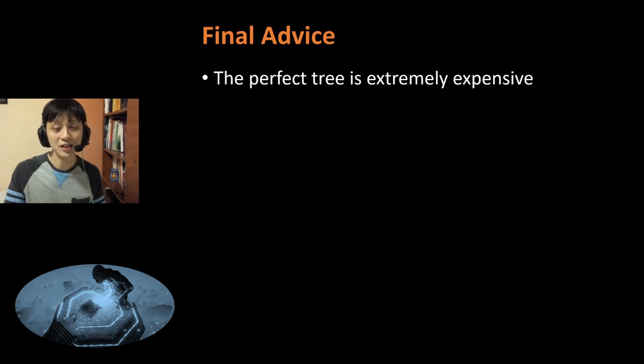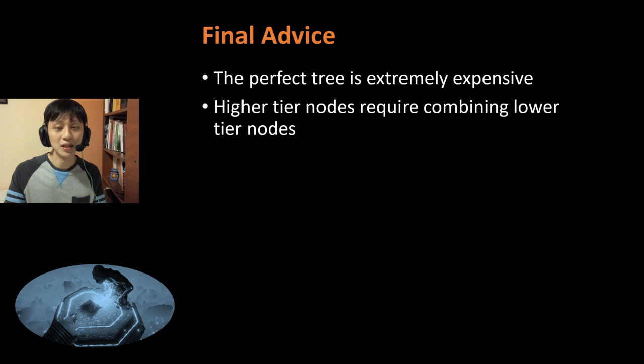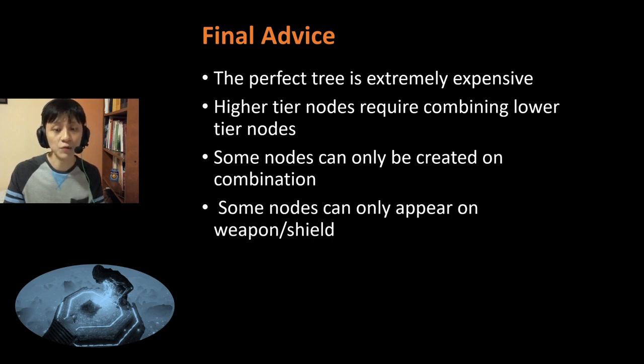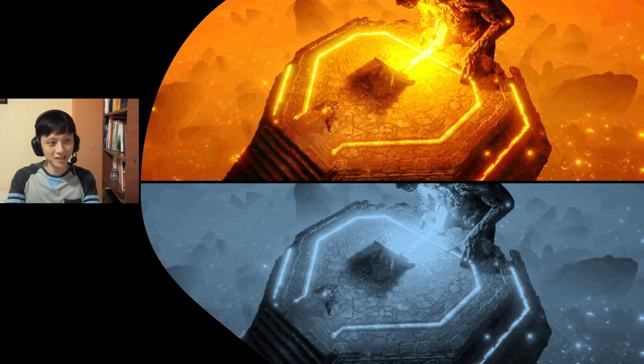Here's some final advice. The perfect tree is extremely expensive. Similar to most items in PoE, you do not expect to get 6 lines of useful stats all at tier 1 rolls. So similarly, do not try to get the perfect tree — it will be almost impossible or extremely expensive. Also, higher tier nodes require combining lower tier nodes, so if you can't find them it may be because you need to combine some lower tier nodes. And some nodes can only appear on the weapon or shield — for example, Arcane Sanctuary can only appear on the shield. That's it from me. If I've missed any useful passive nodes for Cold DOT, please write in the comments below so we can all learn. Thanks for watching and stay tuned for more videos.